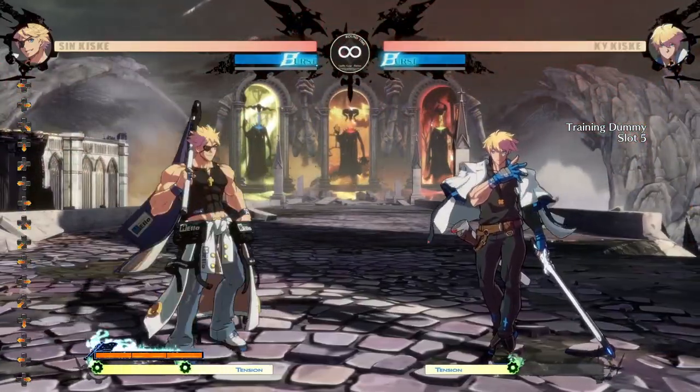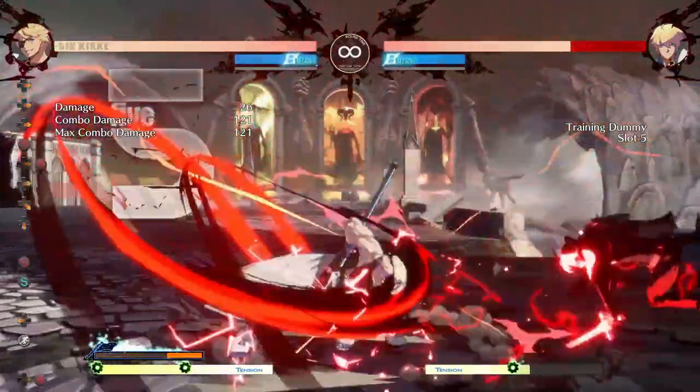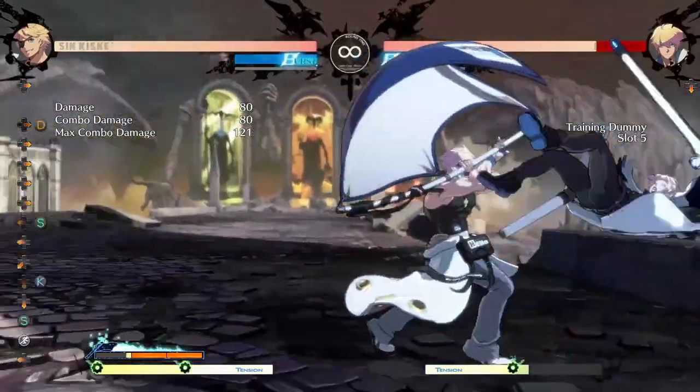His goal in neutral is to use far-reaching buttons like 2S to confirm into his special moves. Sin's corner carry is really good when he uses stamina, so it's not that hard to put your opponents back against the wall. Once you have them cornered, Sin has a variety of options, including high-low mix-ups, grabs, and pressure resets.